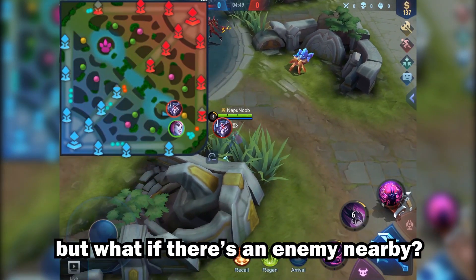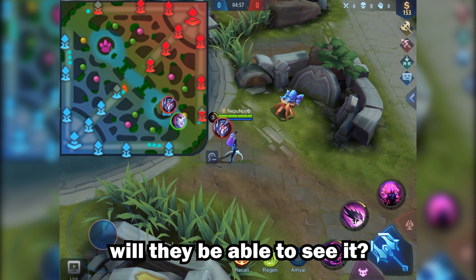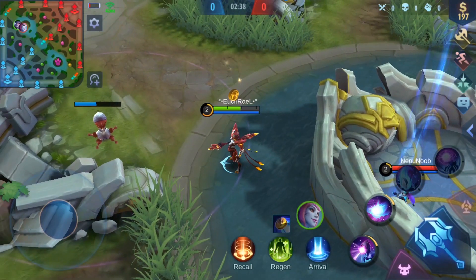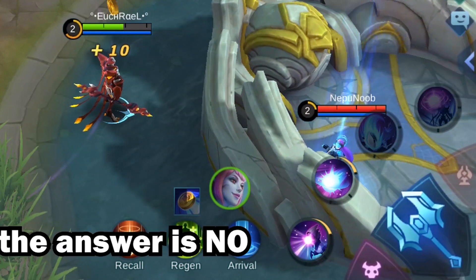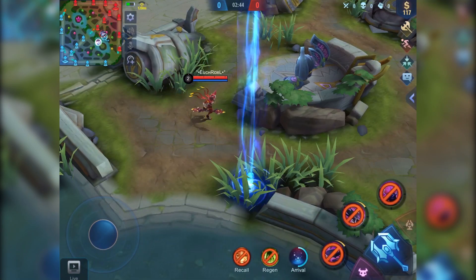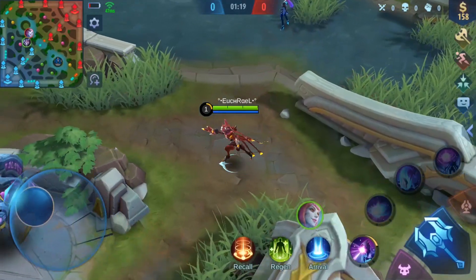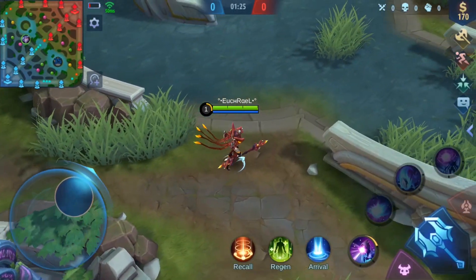What if there's an enemy nearby — can they see you doing Arrival on the trap? Let's try it. There you go — they don't see it. The only thing visible was Selena doing Arrival, not the destination on the trap. Now what if we put the trap in a bush? Will the enemy be able to see you doing Arrival on a Selena trap if the trap is in the bush? Arrival is happening right now and Zask has no clue.